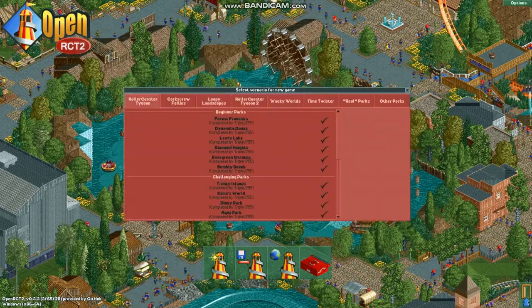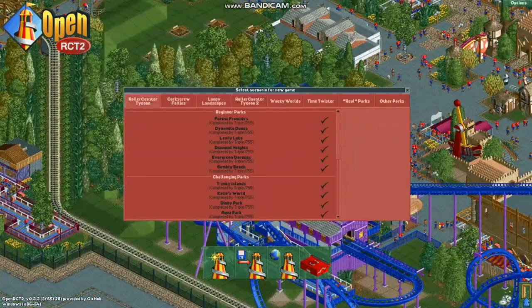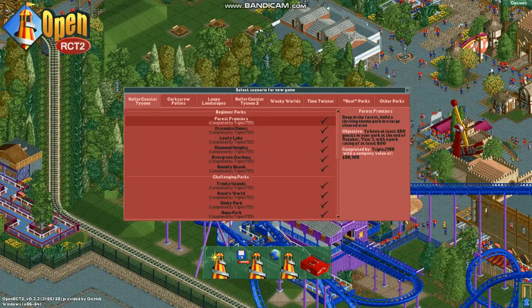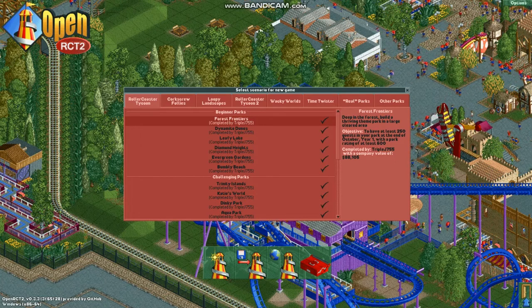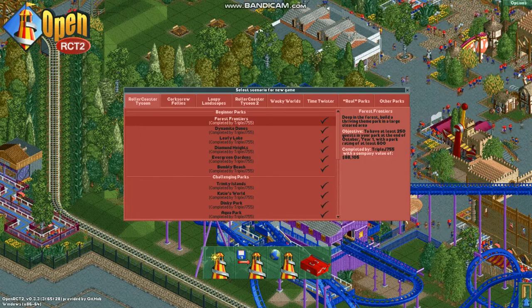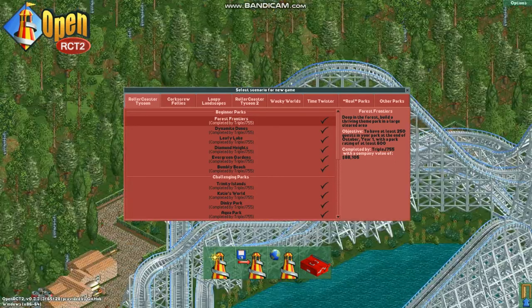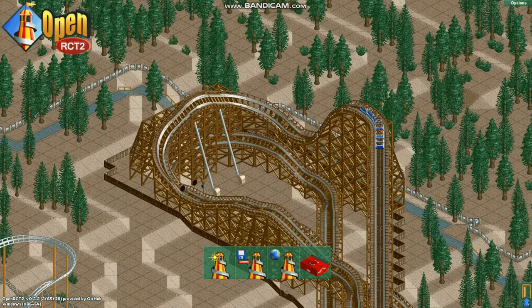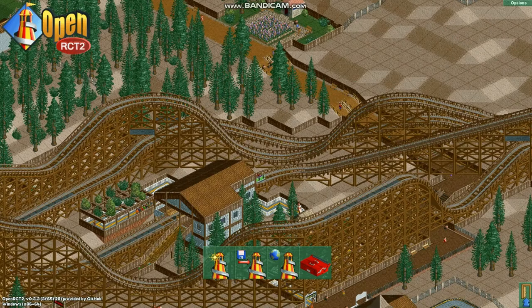In the first game, the two coaster types available are the Wooden and Junior roller coasters, and you get the Steel Coaster as the first researchable type in the scenario, so that's why these are the first three parts to the series. To look at some realistic designs, we will look at real coasters of the same kind, as well as their manufacturers, plus a little bit of design.